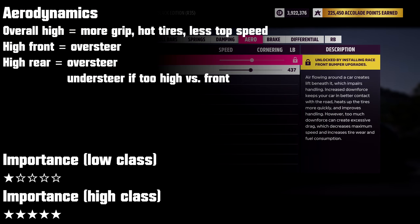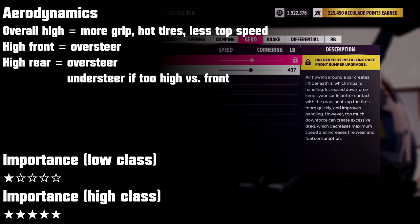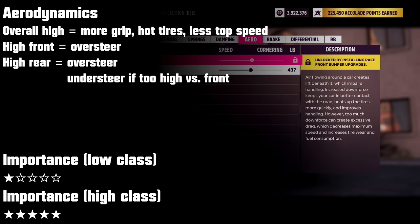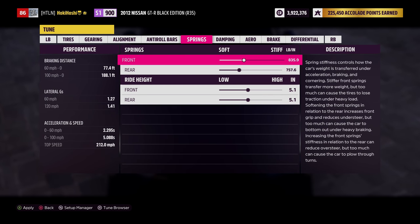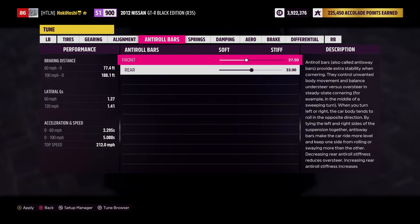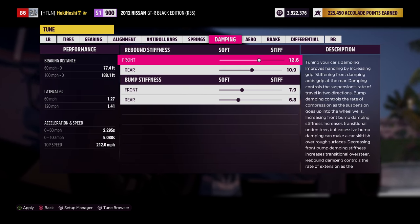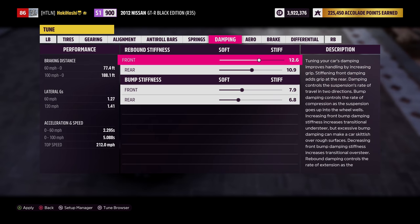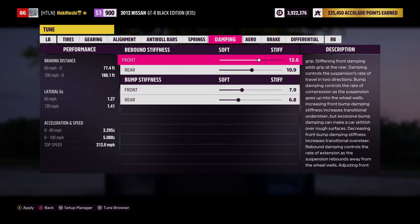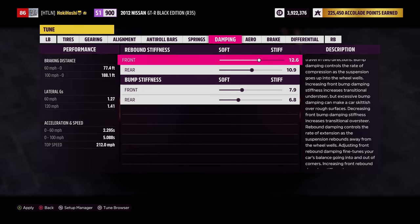As a general guide, the faster you're going the more you'll feel the effects of downforce. If you want better handling and cornering, apply more downforce; if you want more acceleration and top speed, reduce it. Now it's time to dive into the suspension tuning windows: damping, springs, anti-roll bars, and alignment. Historically I've used a formula to set base values for these settings, but Horizon 5's suspension physics are vastly improved and the formula is no longer quite as helpful.